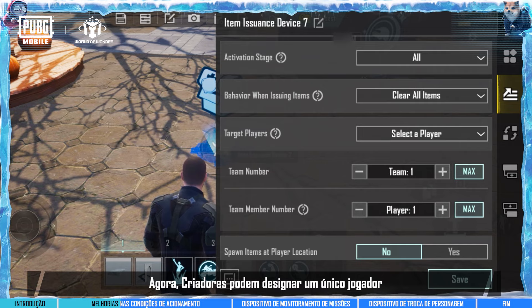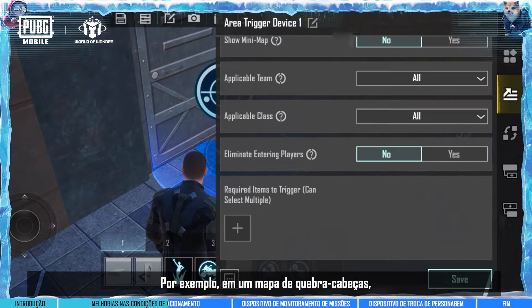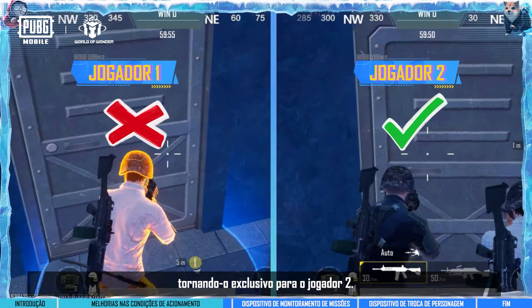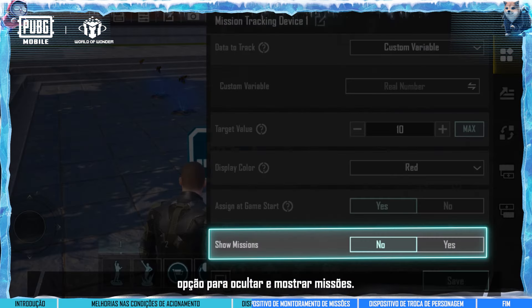Now, creators can specify a single player as the trigger target for these devices. For example, in a puzzle solving map, creators can use an area trigger device and set it so that only player 2 can activate the device, making it exclusive to player 2.